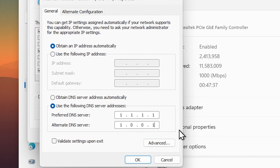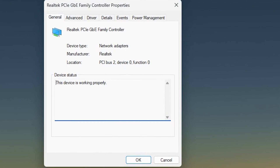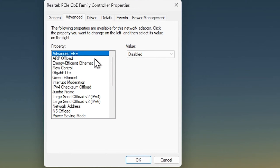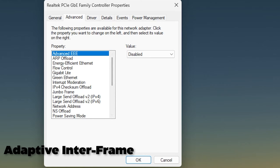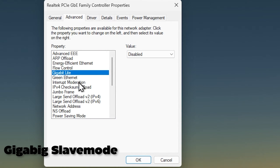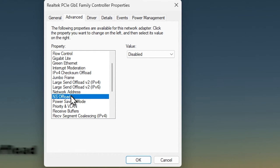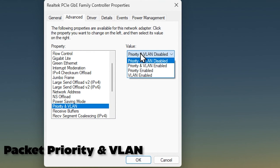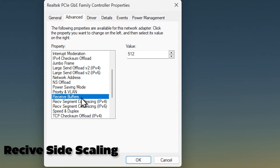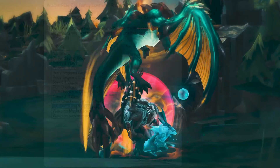Click Configure, then Advanced, and disable the following: Adaptive Interframe, ARP Offload, Flow Control, Gigabyte Slave Mode, Interrupt Moderation, Jumbo Packet, LSO v4 and v6, NS Offload, Packet Priority VLAN, Receive Side Scaling, TCP v4 and v6, and UDP v4 and v6.